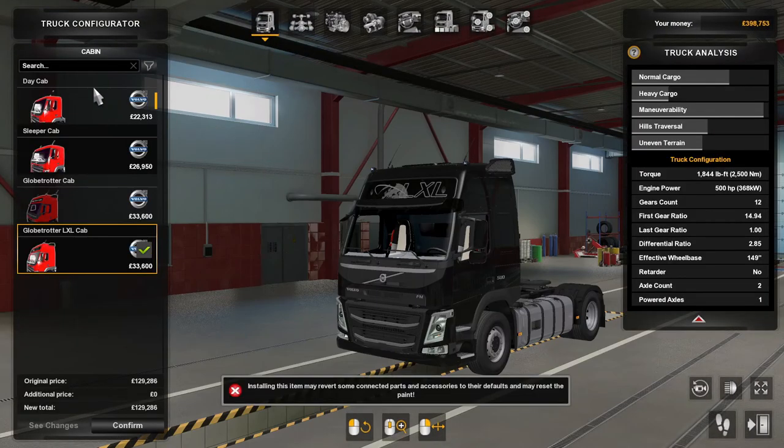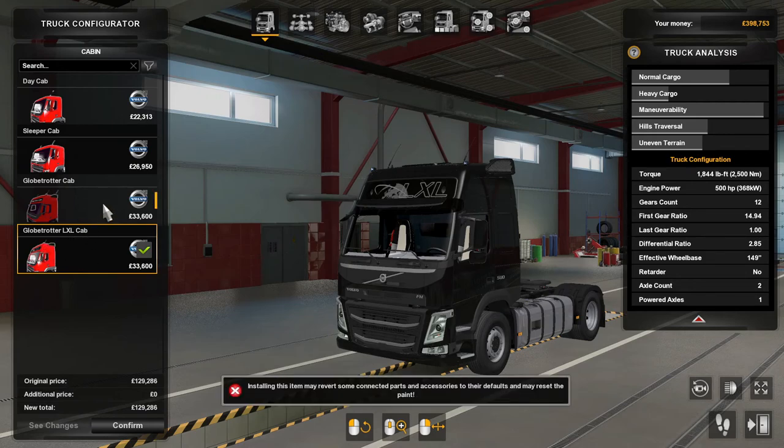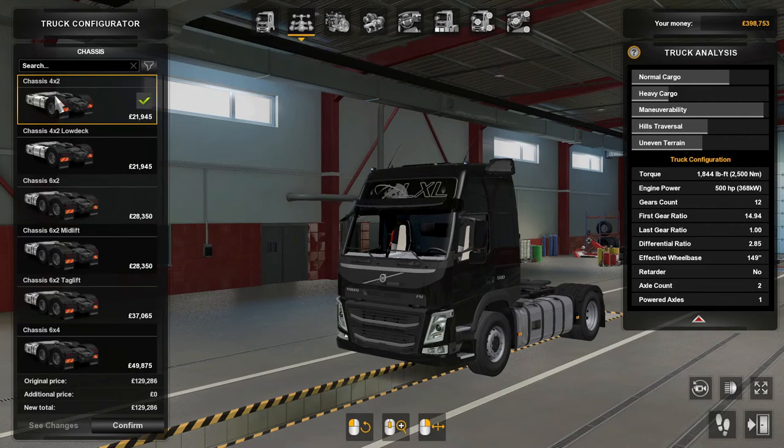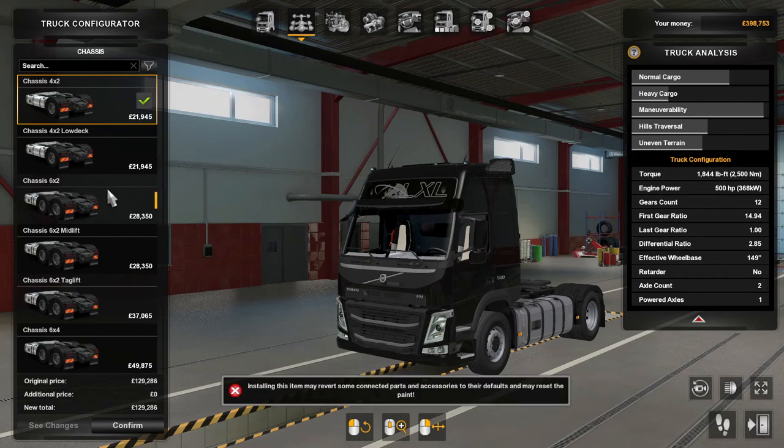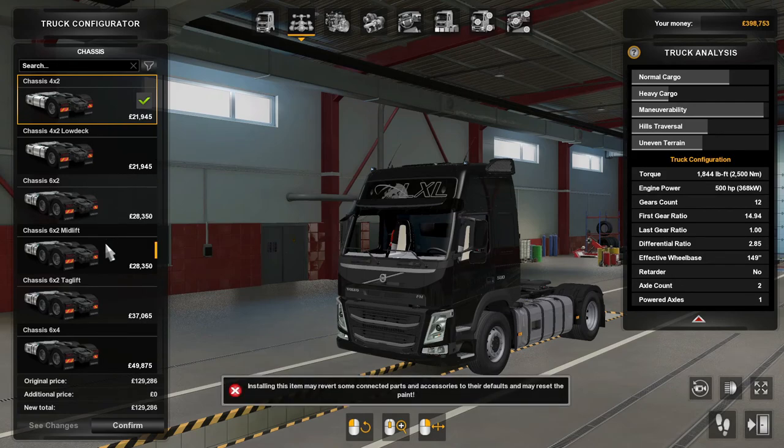So the cabins — there's day cab, sleeper cab, Globe Trotter cab, and Globe Trotter LXL cab. Then for chassis there's the four by two, four by two low deck, six by two, six by two mid lift, six by two tag lift, and the six by four.